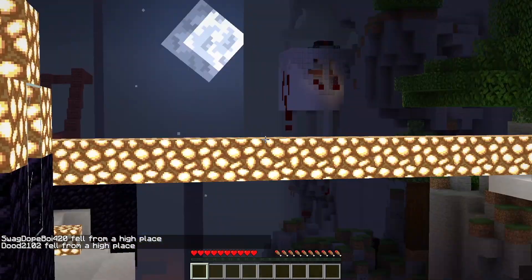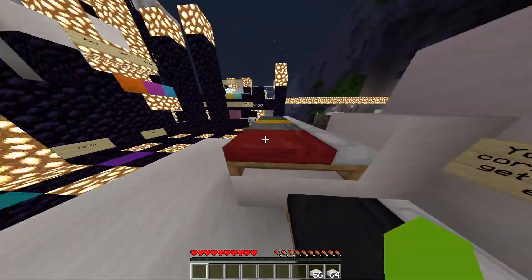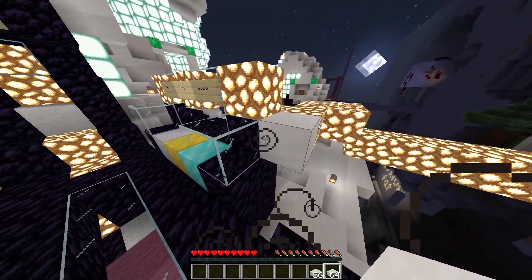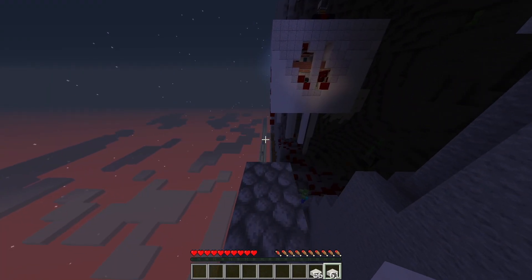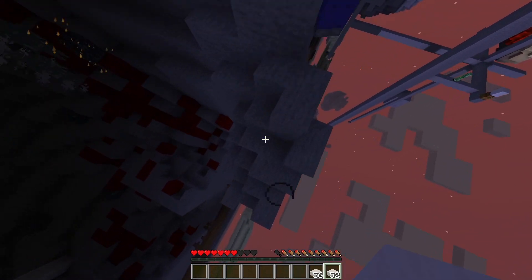We need to just bridge over there right now. We are going to need to use cobblestone. I got quartz - do they blow up quartz? I do not know. A ghast has spawned! Oh no, just go, try and block the fireballs!